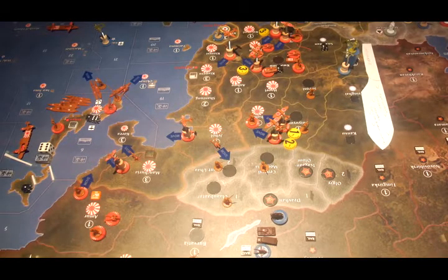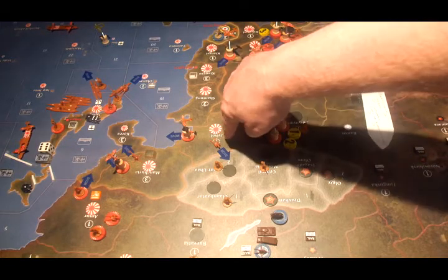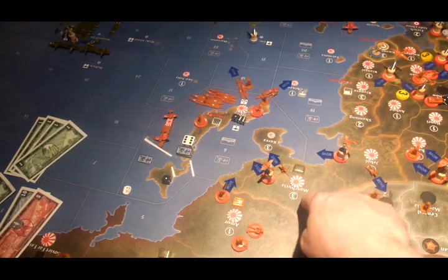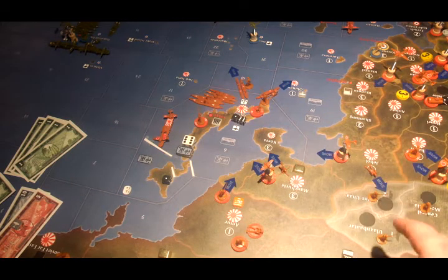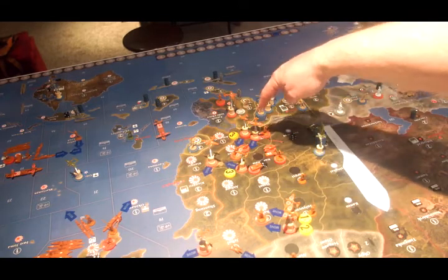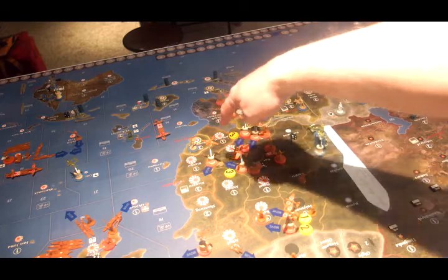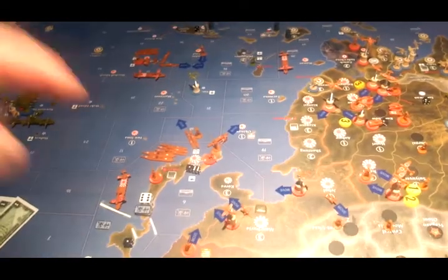Now for non-combat movement for Japan. The three tactical bombers from the Suiyuan attack are going to go to Shahar. The artillery from Jehol is going to come forward to Buyant-Uha. All of the material in Manchuria — two fighters and an anti-aircraft — is going to go to Korea. Two infantry from Amur and the two fighters from Jehol are also going to Korea. The tactical bomber from the Kuai Chao attack and the four fighters and tactical bomber from the Yunnan attack are going to land in Hunan. The bomber from Hunan is going to fly up to Korea.